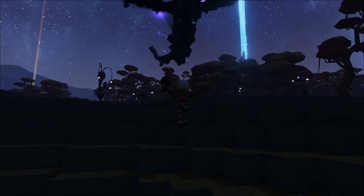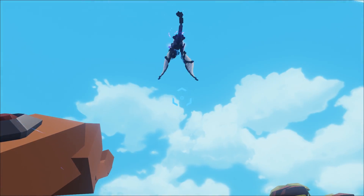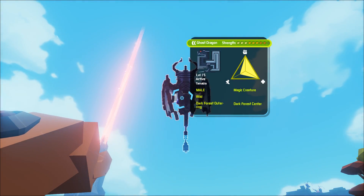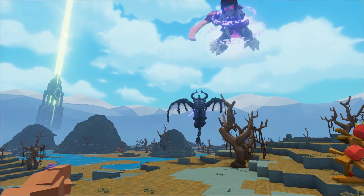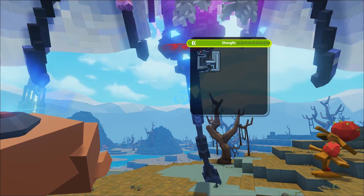The Ghost Dragon is a dark and mysterious creature. You usually find them flying around the dark forest, bearing down on innocent explorers, waiting for the perfect opportunity to burn you to a crisp with its blue fire dragon breath. Ghost Dragons are hostile creatures, so you're gonna want to make sure to stay out of their sight, because if you are spotted you just might become their next meal.